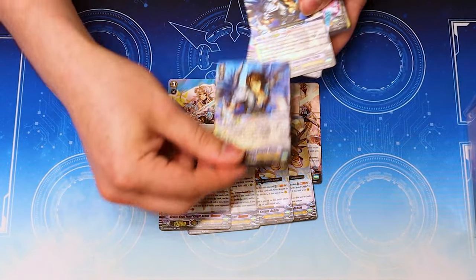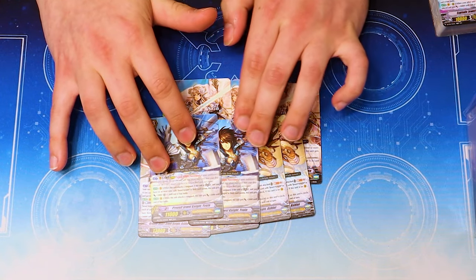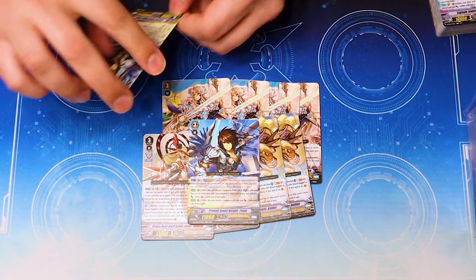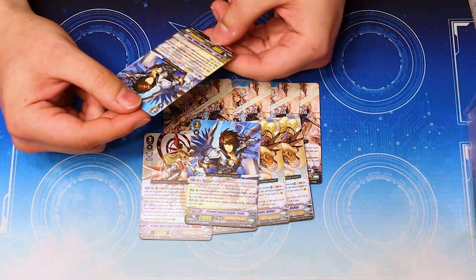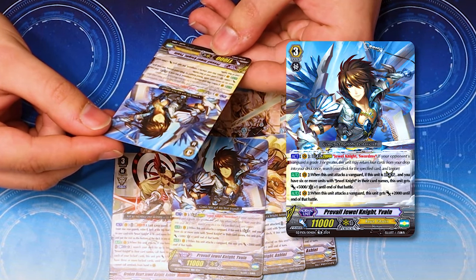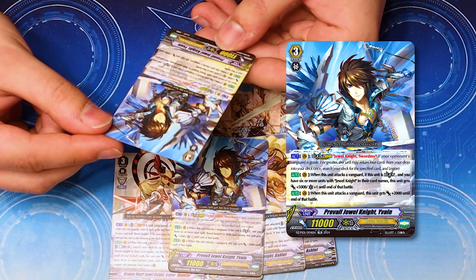We got Yavin back — that's crazy. I forgot Yavin came back in this set. That unlocked a core memory I thought was repressed. Speaking of male Jewel Knights — Yavin is actually transmask. I forgot what he does. When this attacks, if you have six or more Jewel Knights, this gets 5k and a crit — it's just Gant's a lot, except without the Counter Blast.